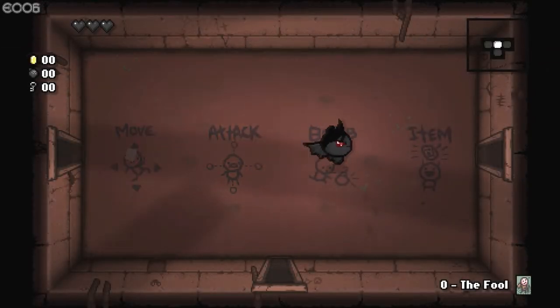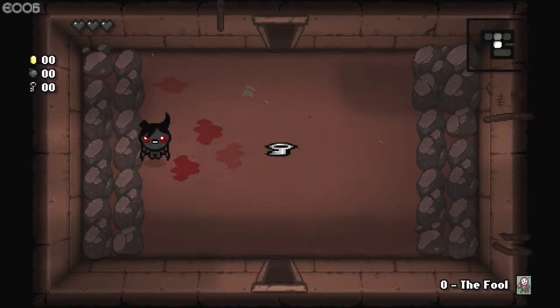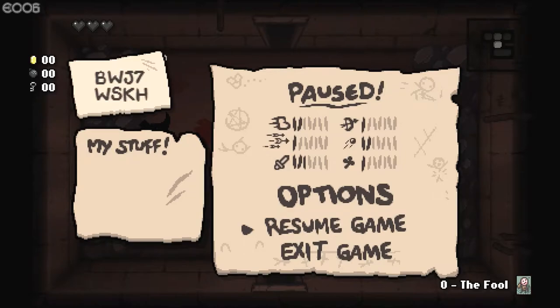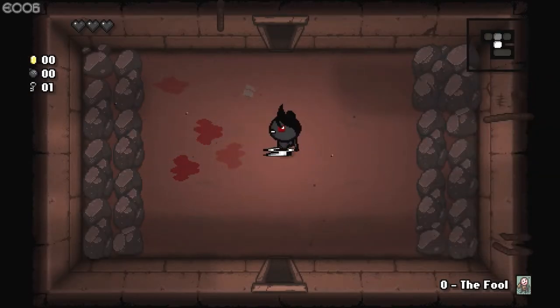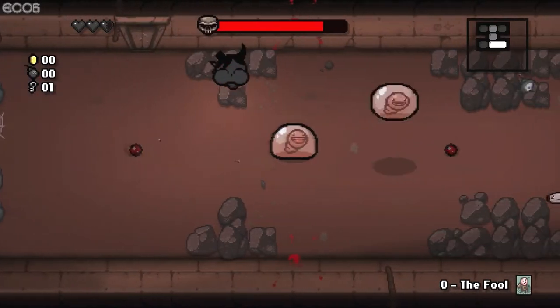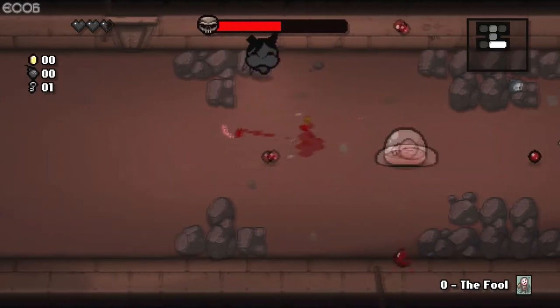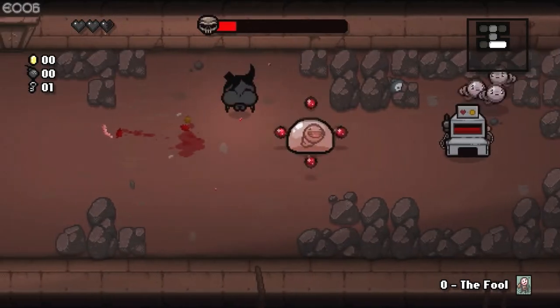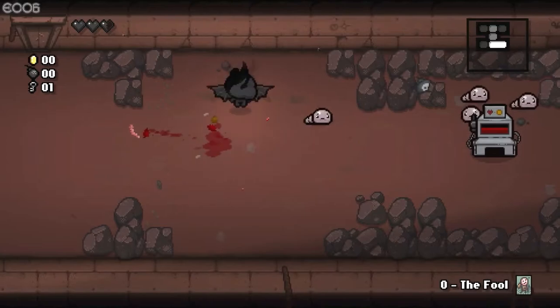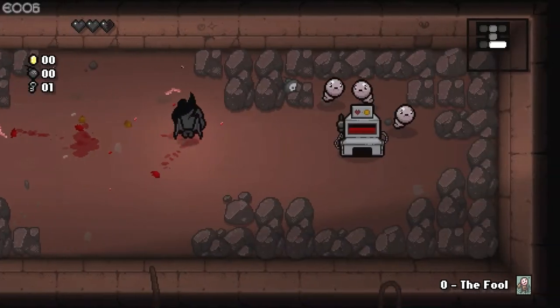What do you have? You have a short-range charging brimstone. Interesting. I don't know what item this is, and it doesn't appear there, as it probably shouldn't, considering it is an item that you start with. This actually doesn't deal as much damage as you think it would. I don't like the range — the range of this is obnoxious. Is there any way I can increase that through items? I'm not sure. I also have a The Fool card.